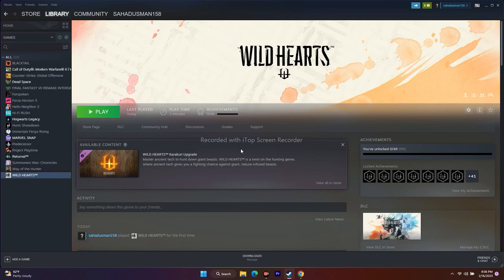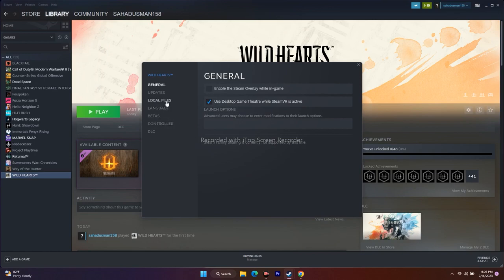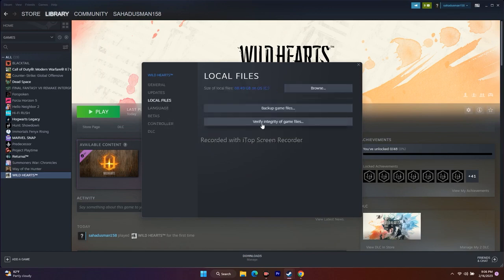The next fix is to verify the integrity of game files. Click on the game in Steam, right-click, go to Properties, then go to Local Files. There is an option called Verify Integrity of Game Files. This will fix issues if any files are corrupted or missing.